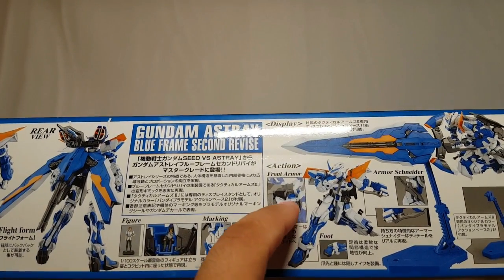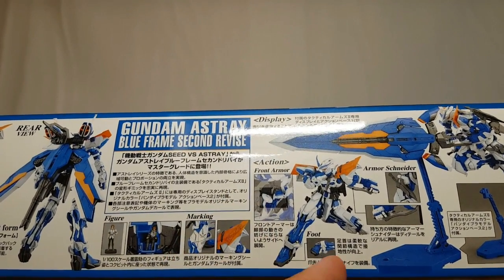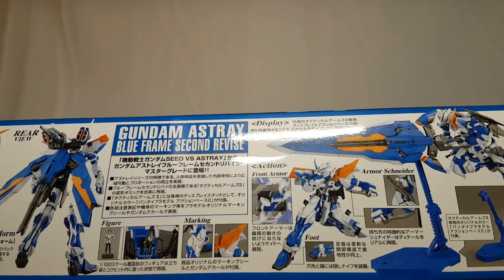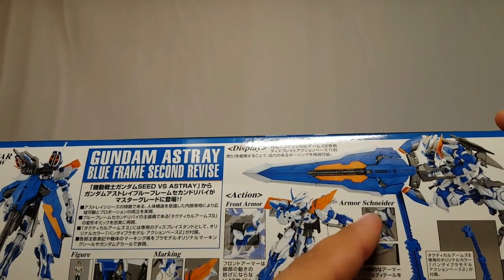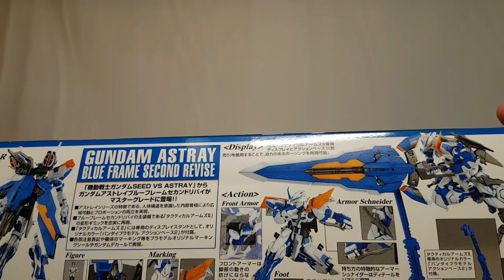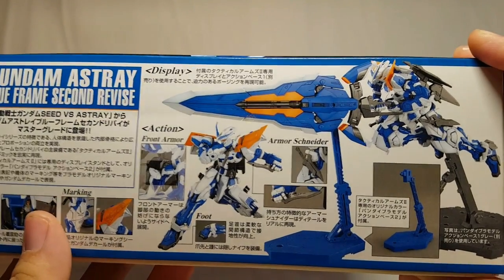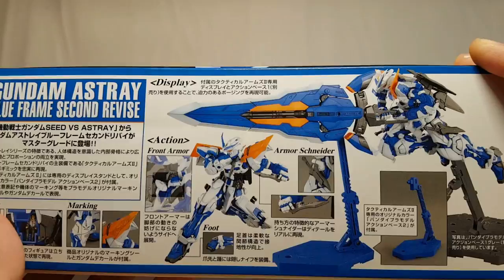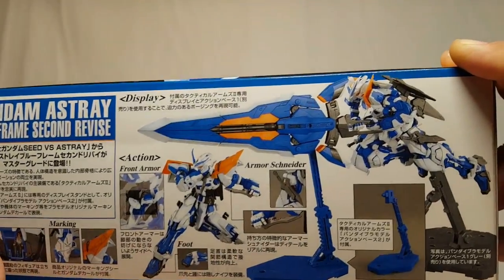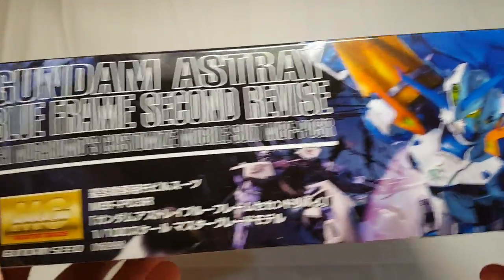There's an action shot showing the front armor moves and the foot can do some ridiculous pivoting — I'll talk about the feet during the articulation section. You get the Armor Schneider, which I think is just the little knife. Then there's the great display stand, which I do have but haven't really used yet since I haven't finalized my display. Over here you get another shot of the top box art.